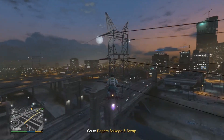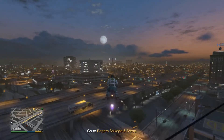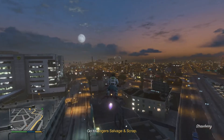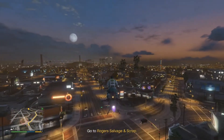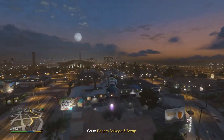So heading to Roger's Salvage and Scrap to steal a trash truck — garbage truck, whatever, it holds garbage. This is part two of the Bugstar outfits setup mission, heist prep mission.